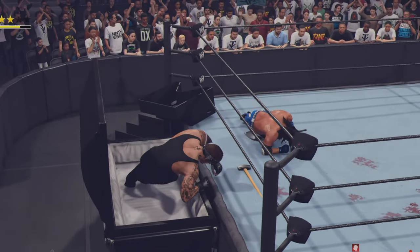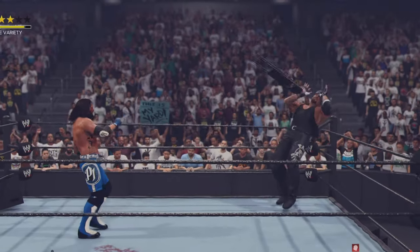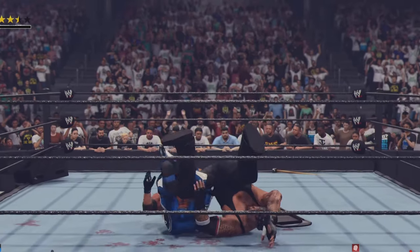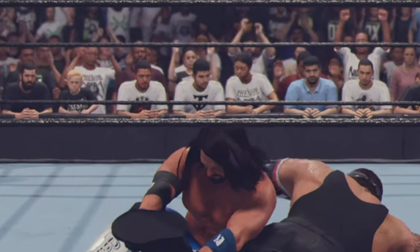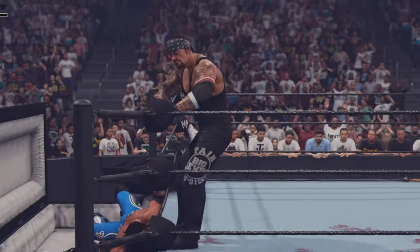Undertaker just keeps putting up a fight — what is it going to take to put him down? Throwing steel chairs at him again and we go to hit the calf crusher. The Undertaker gets out of it, picks AJ up and dumps him in the casket!